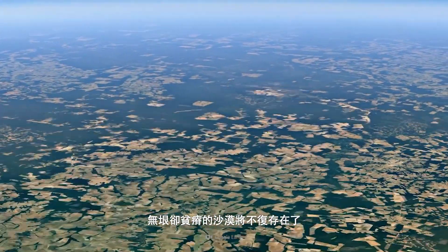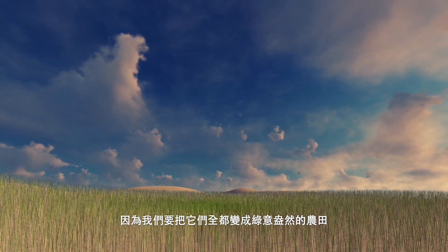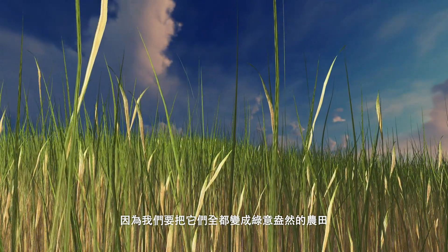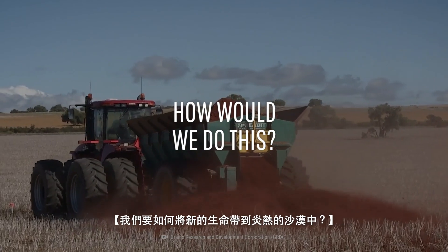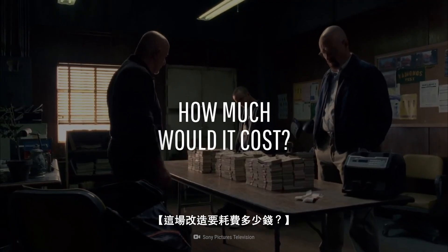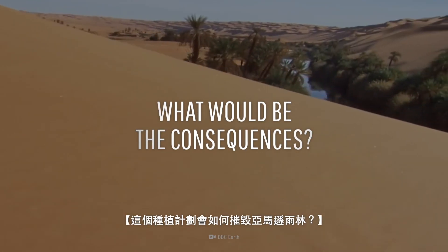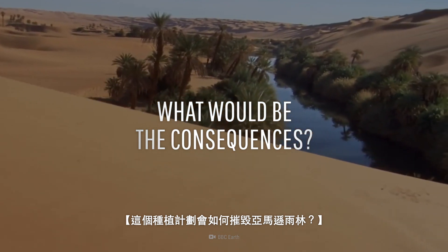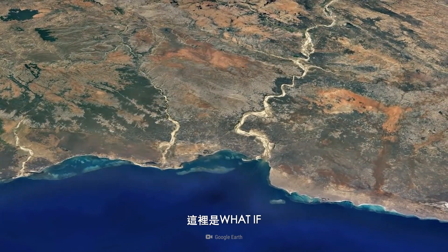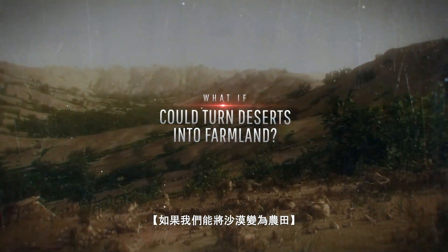No more vast, barren deserts — because we are going to turn them all into lush, green farmlands. How would we go about bringing new life to hot deserts? How much would this transformation cost? And how could this greenifying destroy the Amazon rainforest? This is What If, and here's what would happen if we could turn deserts into farmland.